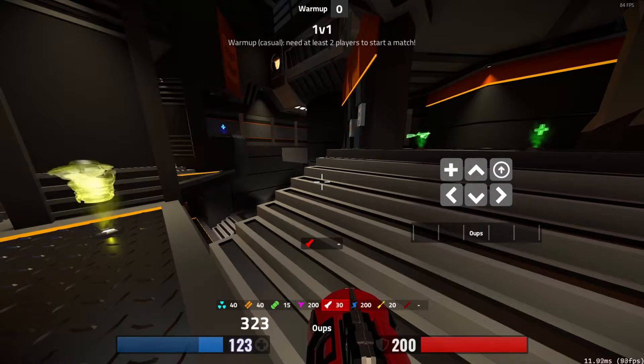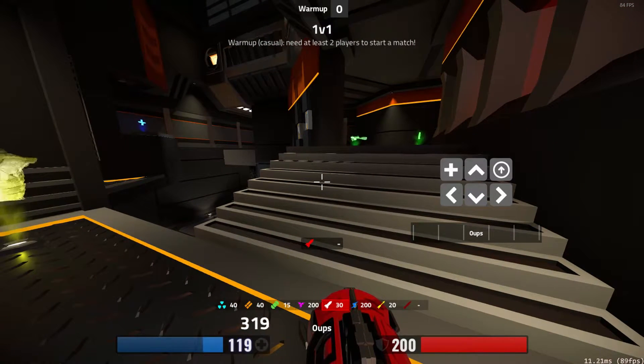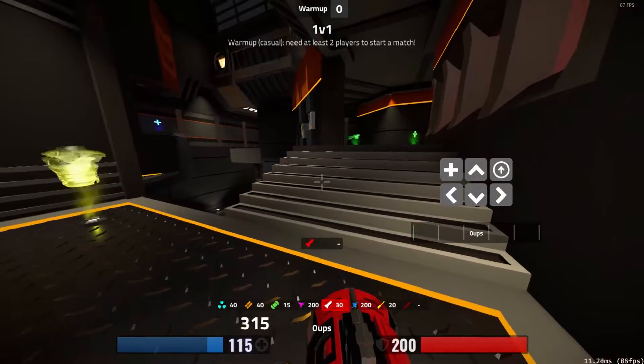This is the stair to mega hill jump, where you want to do a double jump on the stairs. The first jump will make you kind of go into the stairs so you can do a jump right after. It kind of looks like this.